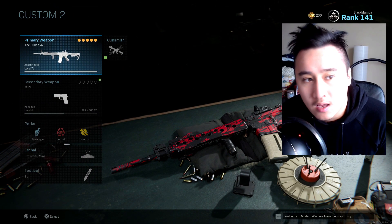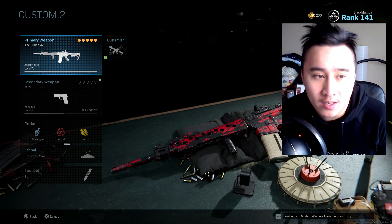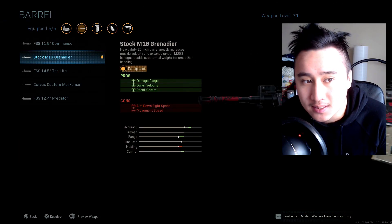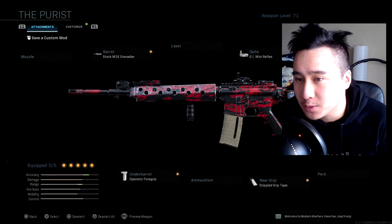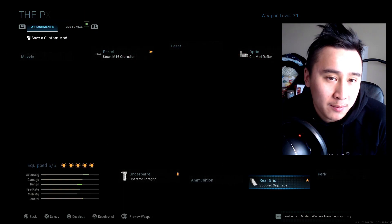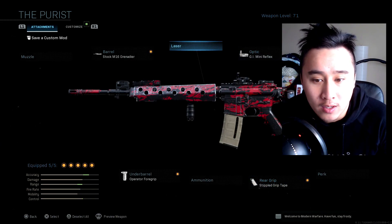Alright ladies and gentlemen, as you can see right here I did get my M4A1 maxed out — it is level 71 so I have every single attachment unlocked. I'm going to give you guys a class setup right here. I run the Stock M16 Grenadier, the second attachment is the GI Mini Reflex, my third is Singulard Arms Invader, fourth is Operator Foregrip, and fifth is Stipple Grip Tape.